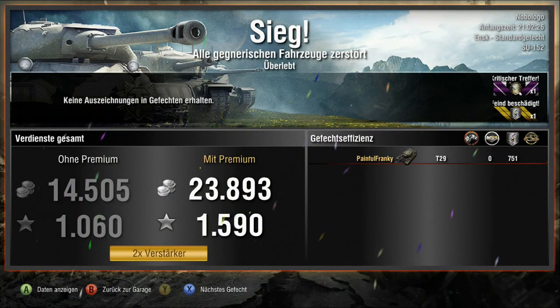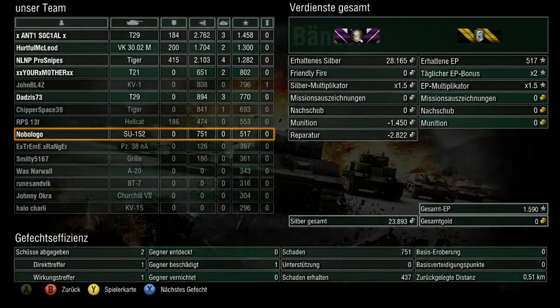Also, W.O.T. bringt es auf die Fettish – so dass der Gegner getroffen werden kann. Okay, der Output ist klein, minimal. Silver: 23.000, fast 24.000. Das ist eigentlich positiv.